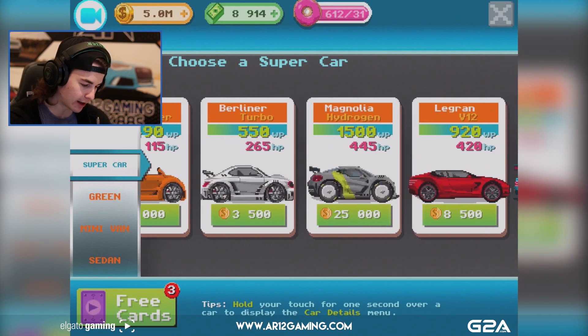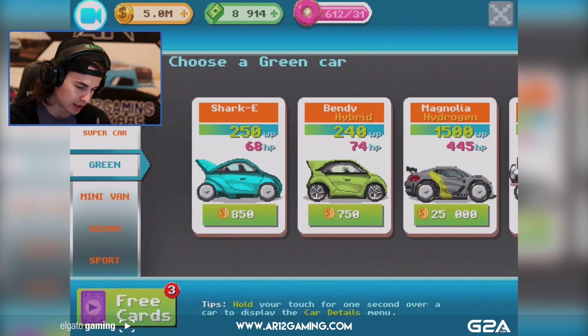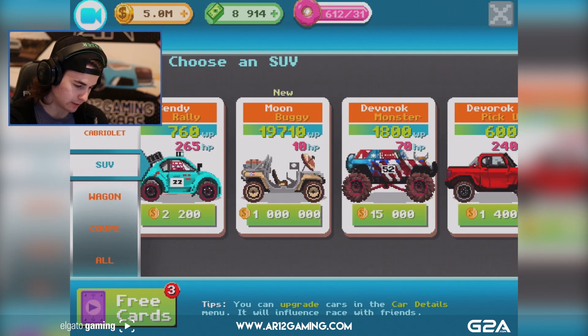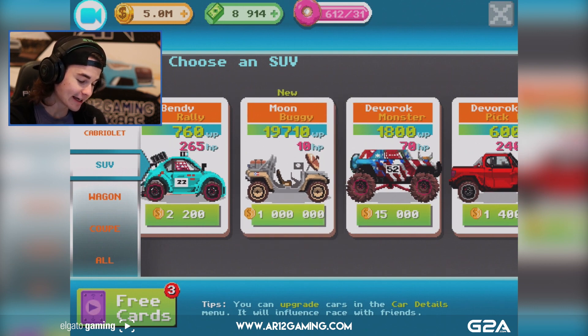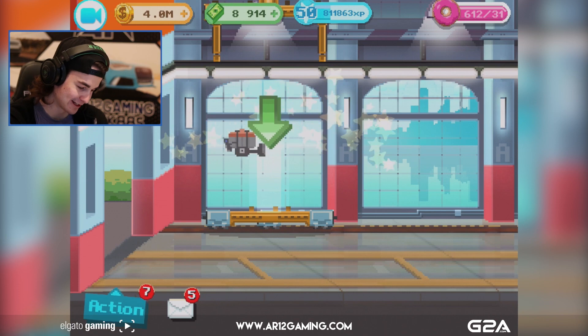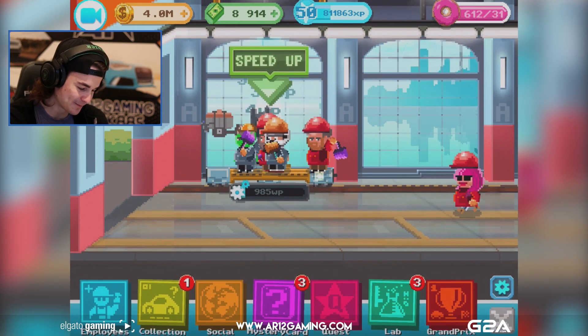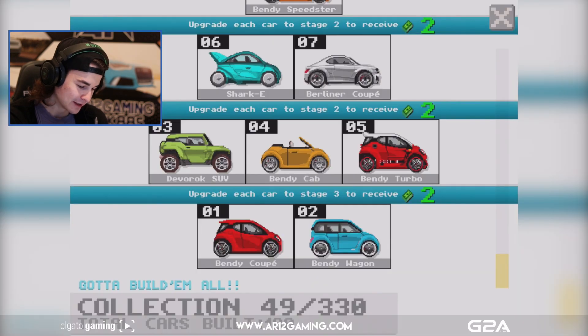Let's come back and see what else we can build. I want to find the moon buggy. Moon buggy - yes! 10 horsepower, it costs a million dollars. Nobody's gonna buy my moon buggy!